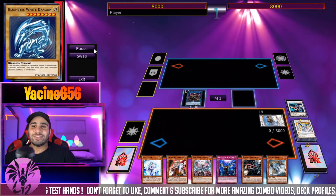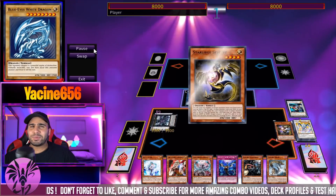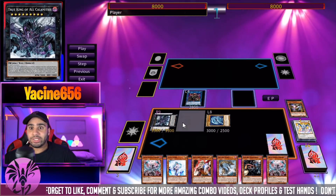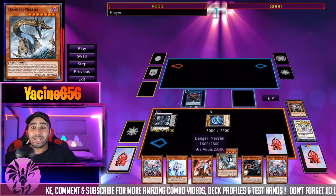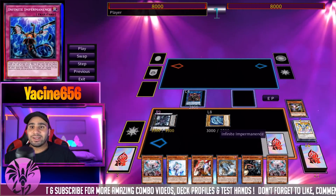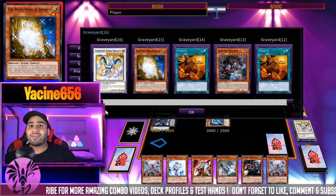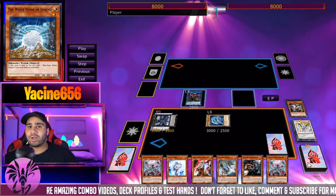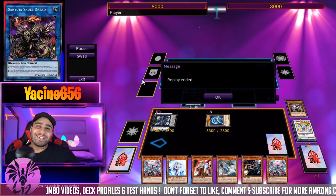We drew a Blue Eyes in our opening hand and drew into a Blue Eyes with Formula Synchron, so now we're mulliganing everything back. Now we're getting our searches again — trade in, pitch Blue Eyes, trade in, pitch Bigfoot — the draw power is stupid. You can borderline deck out and you don't even mill in this deck. If you can make the Chaos Ruler Demonic Dragon, that card is nuts by the way. Just look at this board again: Infinite, Ogre, Veiler, VFD, double Le'Veonir in hand, double Danger — literally six cards in hand with a really oppressive board. Four interruptions and we kill our opponent 100% guaranteed next turn. I honestly believe that this deck is tier 1.